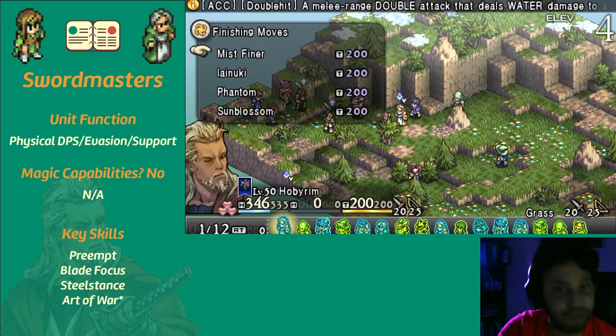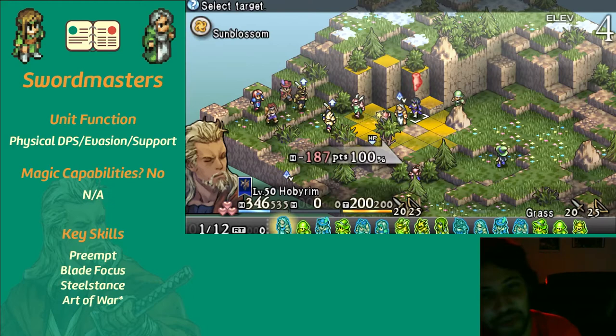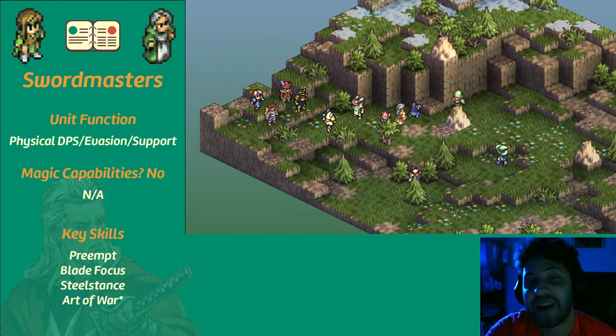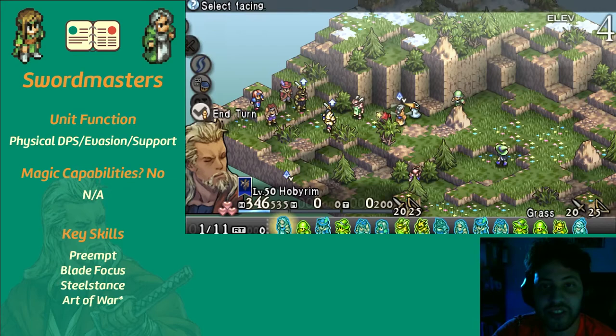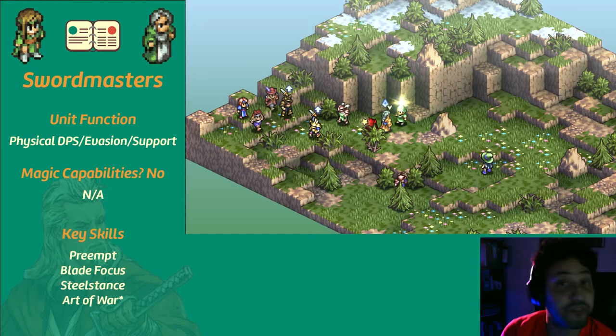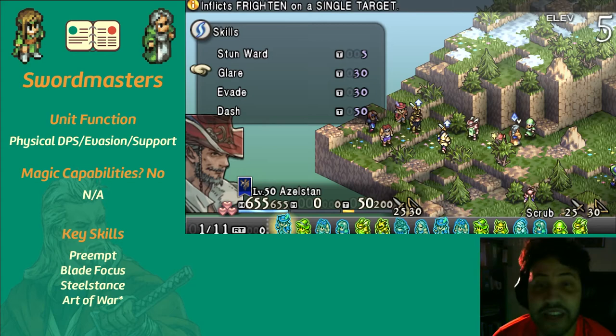I cannot stress this enough — Counter Hit: just unlock it, equip it, and don't question it. It is a must. The lizards in this video are using Blood Price — which we covered in the berserker video — and instead of following it up with a finisher they're just attacking my swordmaster. So boom, they lose 300 HP off Blood Price, then another 160 from Preempt, and another 160 after the fact from Counter Hit. It synergizes well with their average-to-low defense and high evasion.